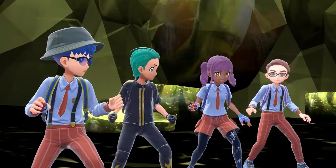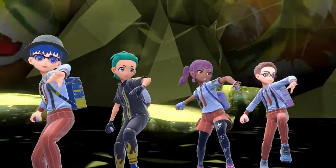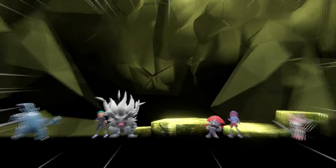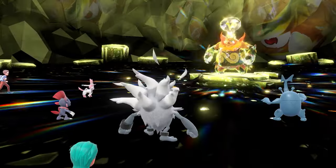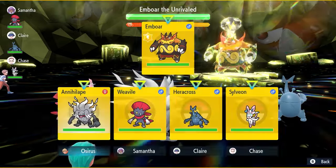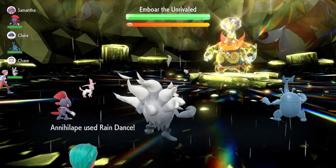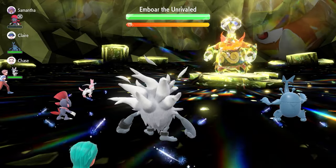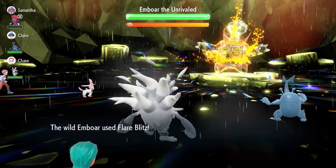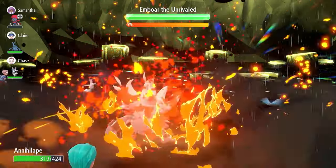Once you enter the raid with Annihilape, there's no turn zero like some previous seven-star events. On turn one, we're going to set up Rain Dance — that's going to reduce the damage of Flare Blitz coming from Emboar, which hits very hard until we can start stacking Bulk Ups later in the battle.